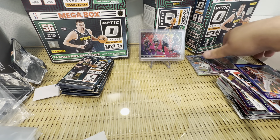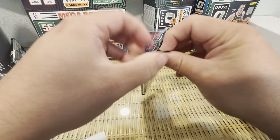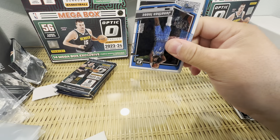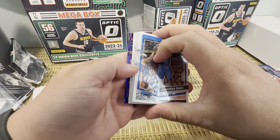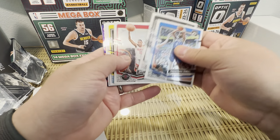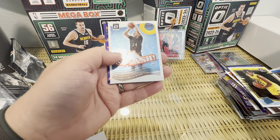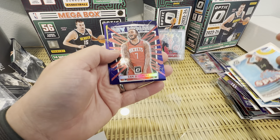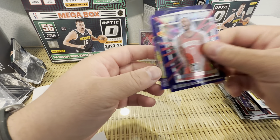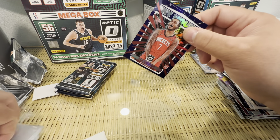I've probably opened at least four or five megas, six or seven blasters, a couple retail boxes — maybe more than that. I've also opened a bunch of Select — no color Wemby there either. He's been way too elusive. Those aren't rookies in the back: Jonathan Isaac, Dennis Schröder, Jabari Smith, Bryce McGowens. Jordan Hawkins In My House, Cam Whitmore — that's a nice card. Another Dame Lillard for my personal collection and a Lori Markanen In My House — my house cards always look good. Won't complain, we got one Wemby.